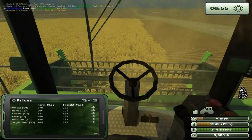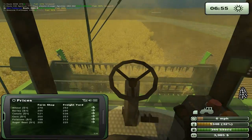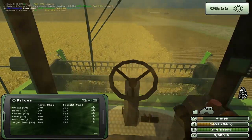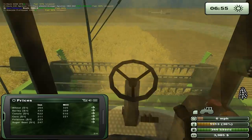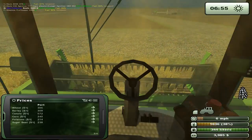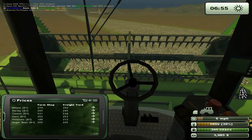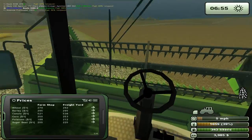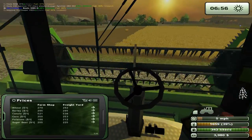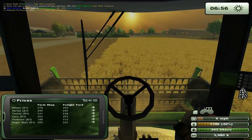Let's check the prices — oh man, look at those prices, they're just horrid. We're going to the mill — wheat is 325 at the mill. Canola is 622 at the inn, so we're going to the inn for canola, presuming I know where the inn is. We're going to the mill for wheat. I missed another patch — see, I told you I'm not a good combine driver.